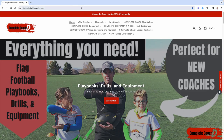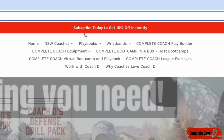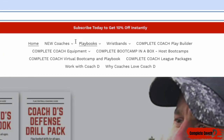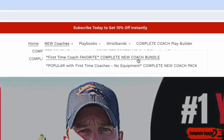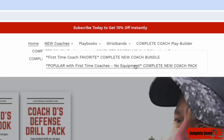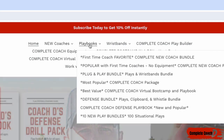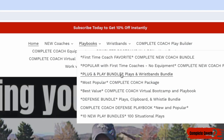Hey coach, before we jump into this week's video, make sure you go to flagfootballwithcoachd.com. You can grab 10% off by clicking here and subscribing. If you're a new coach, you have to grab the complete new coach bundle — it comes with offense, defense, drills, practices, everything, plus you'll get wristbands and all the equipment that you need. If you don't need equipment or wristbands, you can grab the complete new coach pack instead. Another thing that's super popular: the plug and play bundle — if you're looking for offense plays and wristbands, that is the one you need.